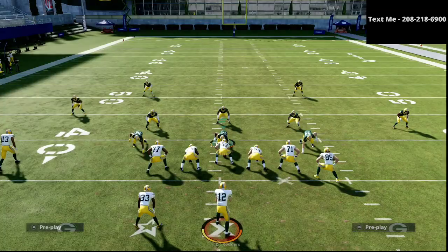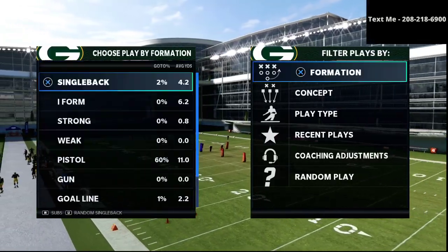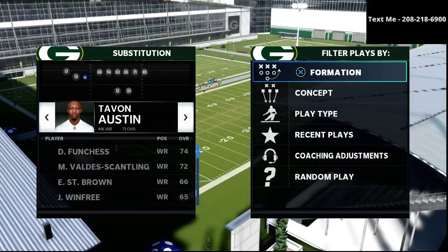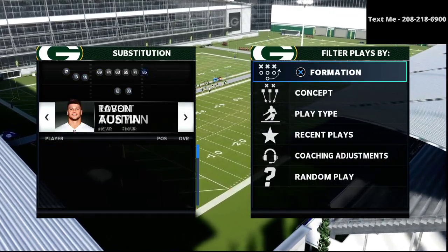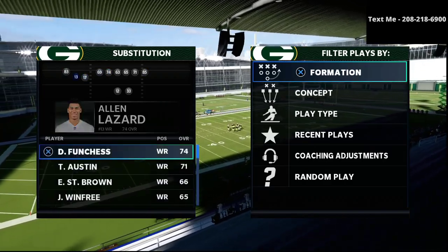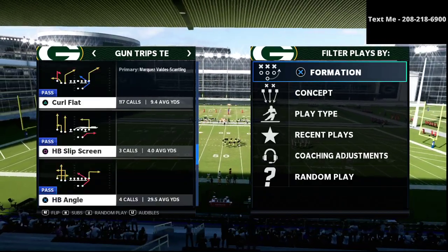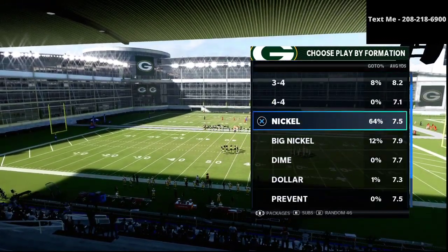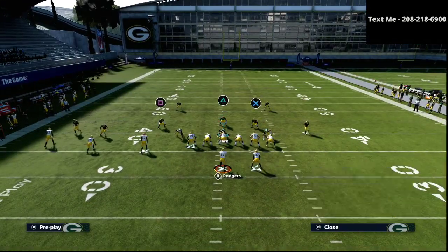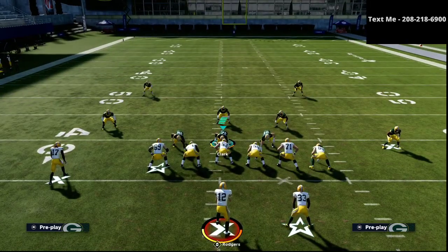The third best passing concept in Madden 21 is coming from the Trips Tight End. If you want to get my full Trips Tight End offensive guide, it's going to be linked in the description as well. What you want to do is put your best wide receiver at the inside slot position of the Trips Tight End. There are so many great passing concepts from this formation, but in my personal opinion the best one — and the number 3 passing concept in the entire game this year — is going to be the Curl Flat.